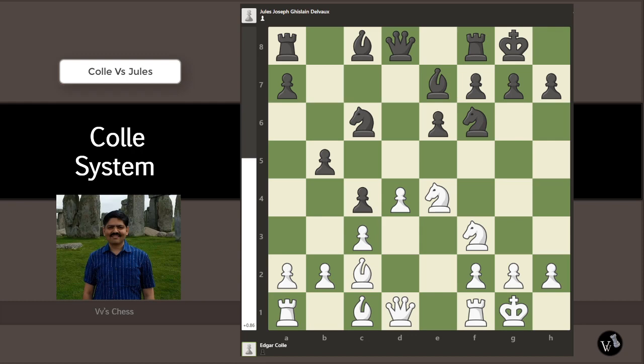Knight takes e4, short castle, queen to e2, bishop to b7. This is a good position to study — what would you play with the white pieces now? Colley plays knight fg5.